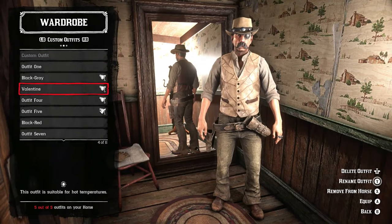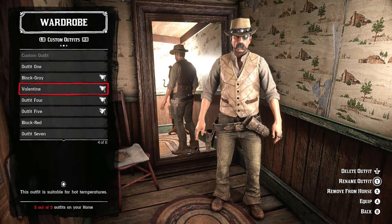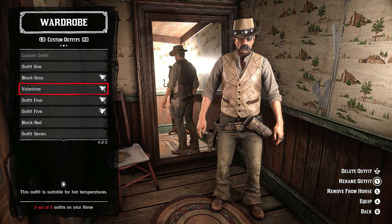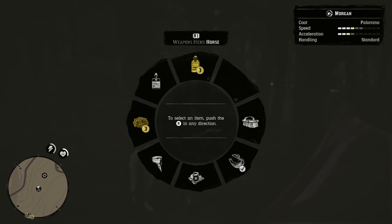Tip 12: Your outfit actually affects the temperature of your character. So make sure you have a warmer outfit for colder climates and a cooler outfit for hotter environments. Tip 13: Speaking of outfits, you can change your outfit while on your horse. Just make sure you have some outfits stored in your saddlebags. With the best bags, you'll be able to store up to 7 outfits at any given time.